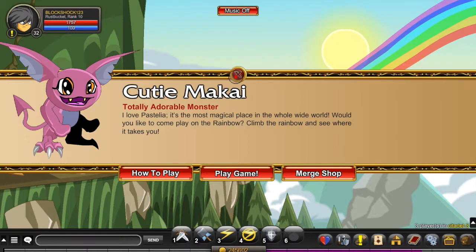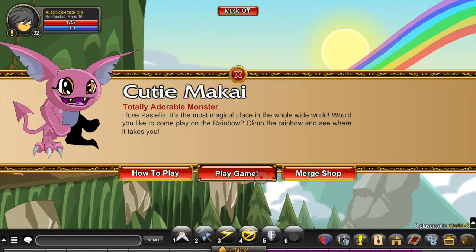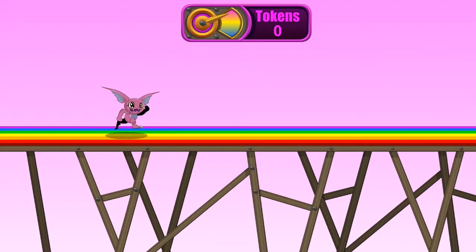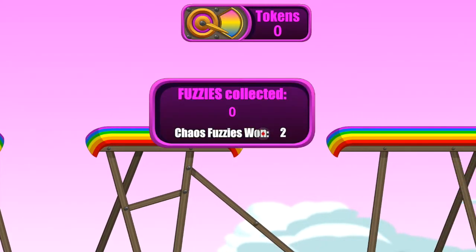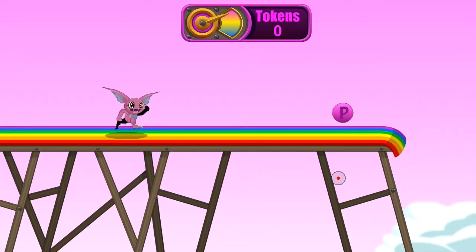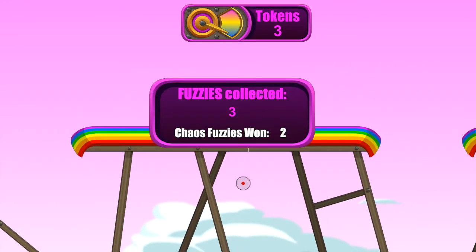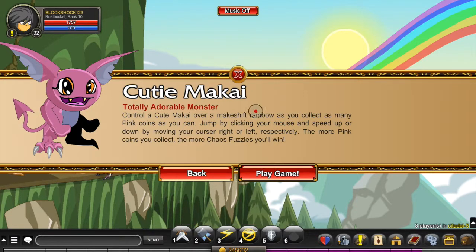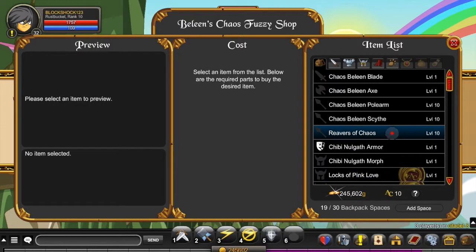Now the chaos fuzzies are very easy to get and very fun to get. So what you're gonna do — you click here and you click play game. I'll just teach you: if you wanna play the game, you just click your mouse to jump, and if you reach the end it will give you 10 fuzzies — that's the maximum. Once you reach 30, you can buy the Reverse of Chaos.